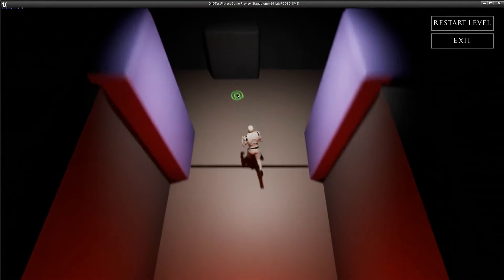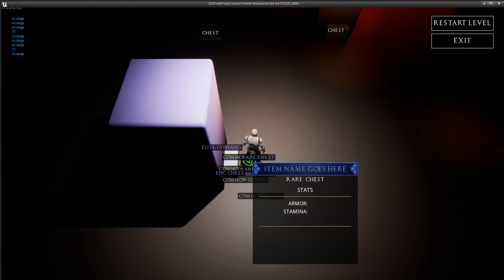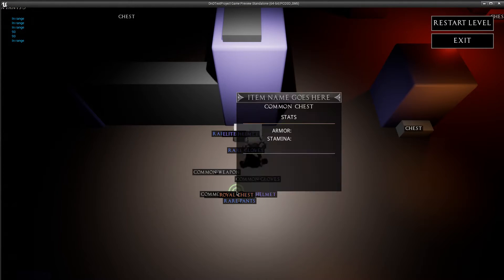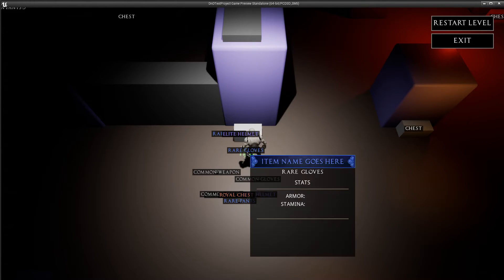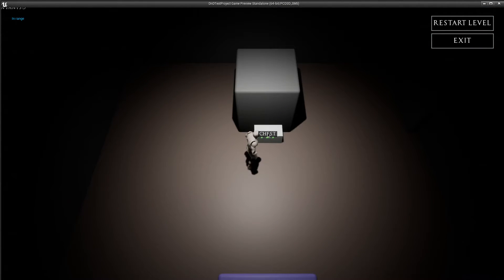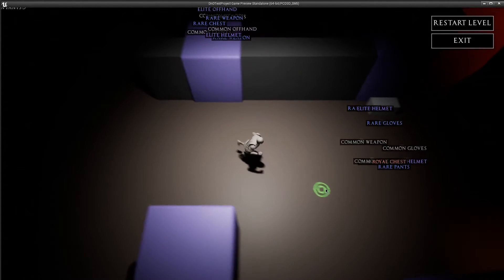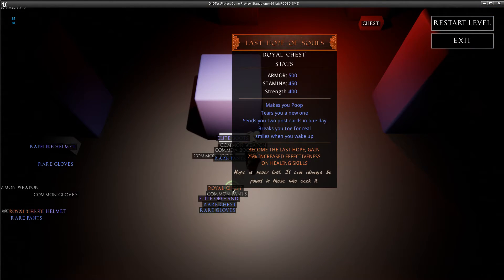I haven't really done a whole lot of work with the randomization yet — they're all set to a pretty basic system right now, and I was going to really refine that and make it a lot more complex. When I finally finish it, 'Last Hope of Souls' is going to actually have randomization of all the stats on it, so all these blanks will be filled in with randomized stats from an actual array of item text and different abilities.